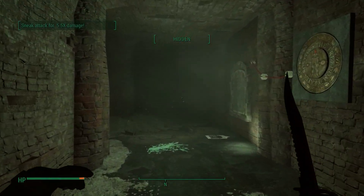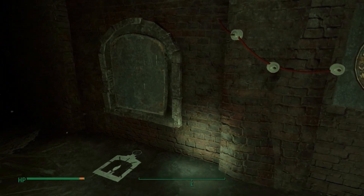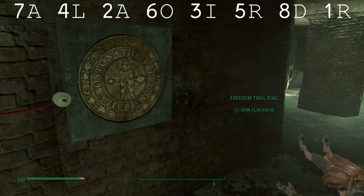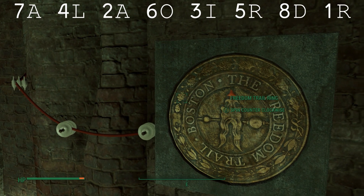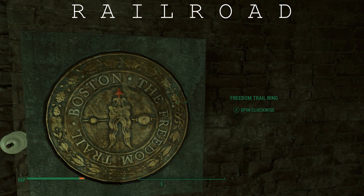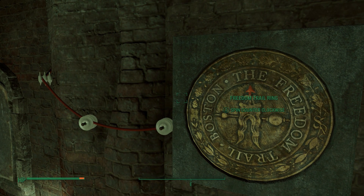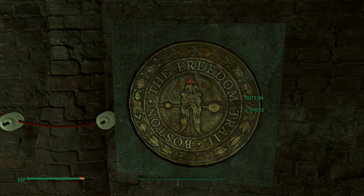The hallway only has one possible path, which will bring you to the freedom trail ring. This is where all those markers from the trail come into play. You should have found these eight combinations. When you arrange them in numerical order they spell out 'railroad.' Simply enter the password of 'railroad' into the ring by rotating to the correct letter and activating the button each time.